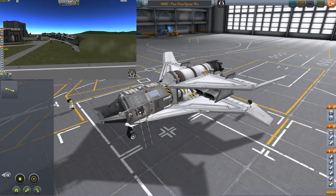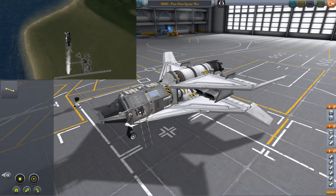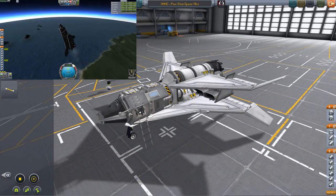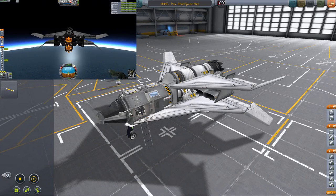First things first, I am going to show you this new Passenger SSTO. It can carry two passengers with one crew, making a grand total of three kerbals that it can put up into orbit.